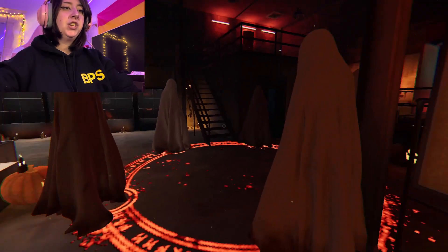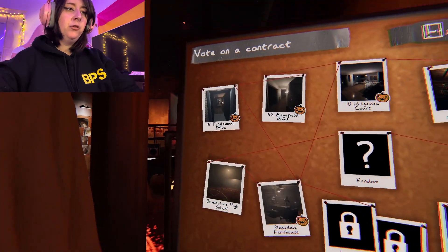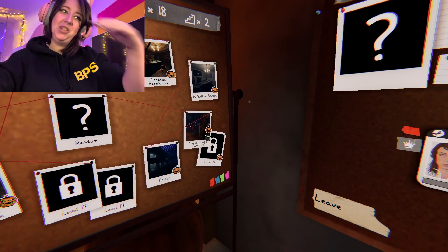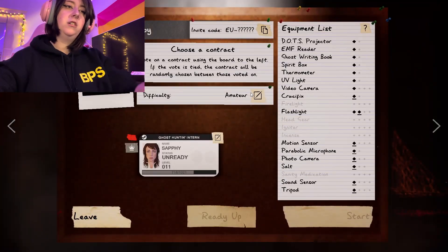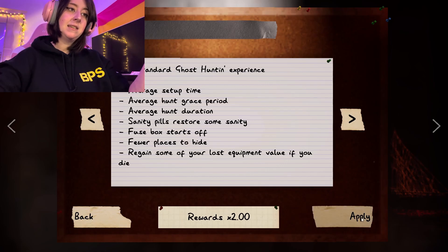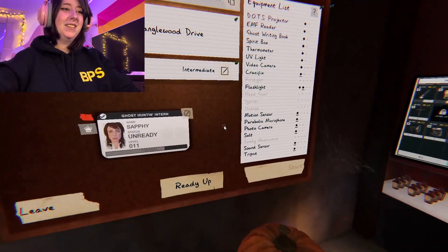So first it says enter any location. I'm still not over this. So I have to pick one of these levels with the pumpkins and then go to Maple Lodge. I have never done Maple Lodge campsite. I usually stick to Tanglewood Drive because it's the easiest and the least scary. I'm gonna do intermediate for the gamers.